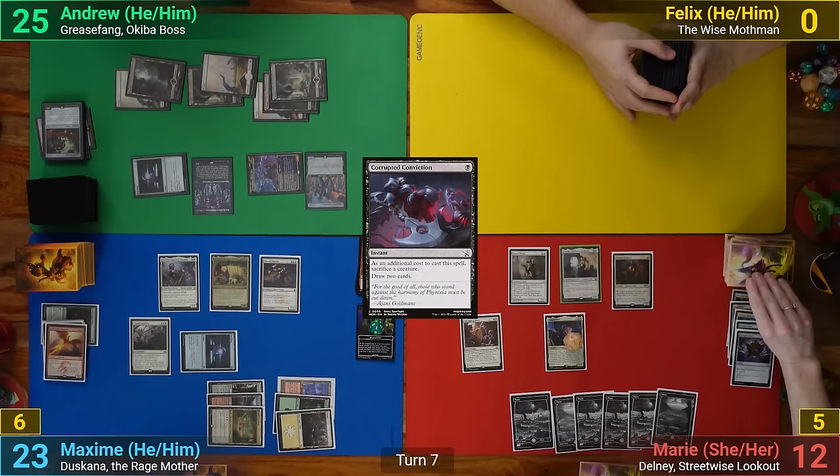I draw, playing an Ancient Den for turn. I then cast a Ruthless Technomancer and sacrifice Braids to make 3 treasure tokens. I then sacrifice the treasure to bring back the Cybermen Squadron and go to combat, bringing back Night Paladin with Grease Fang. I crew it up with Grease Fang and swing it at Max, making a token copy attacking Marie. My opponents take a total of 8 from the enter the battlefield triggers, and Max blocks Duskana to trade. Marie takes the hit and drops to 3. In my second main phase, I cast Toxic Deluge, putting 5 life into it, and wipe the board.